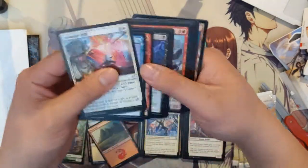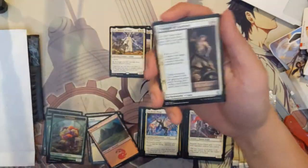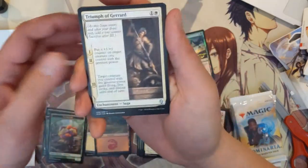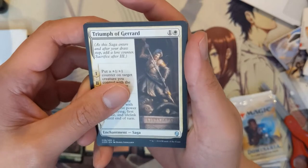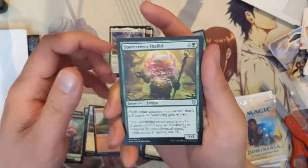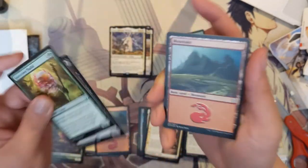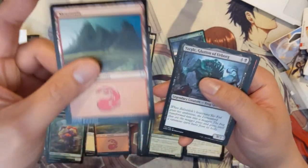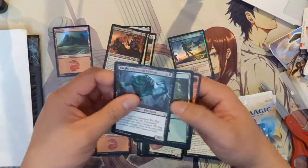For Dominaria, obviously the biggest hit we're looking for is Teferi. We got Triumph of Gerrard, Spore Crown Thallid, Lich's Knight, and then a foil Mountain. Foil lands are always very welcome.